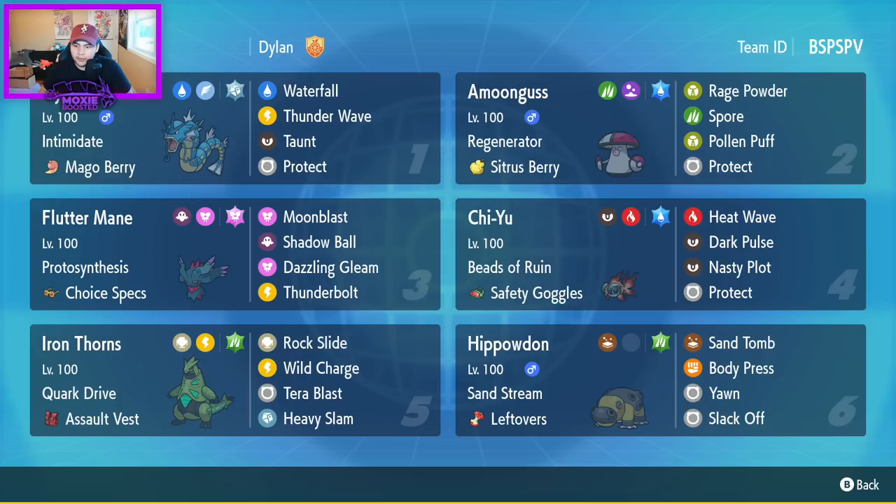The interesting part is it's using Iron Thorns and Hippodon. The Hippodon is a standard bulky Tera Grass Hippodon with Sand Tomb, Body Press, Yawn, and Slack Off. Where the cooking starts happening is this Iron Thorns, which is Assault Vest with Rock Slide, Wild Charge, Tera Blast, and Heavy Slam. As a Rock type, Iron Thorns does gain a special defense boost in the sand, and with the Assault Vest it becomes even bulkier — basically mecha-Tyranitar.